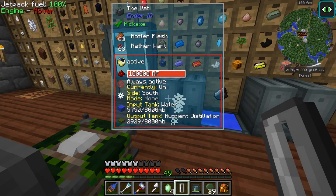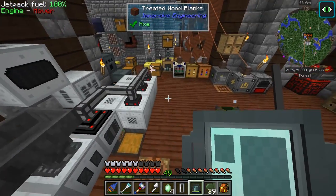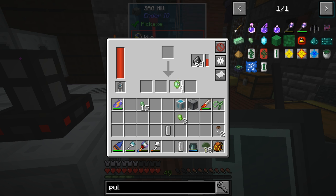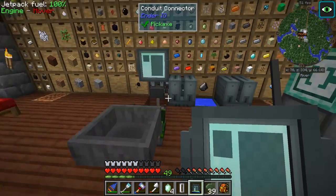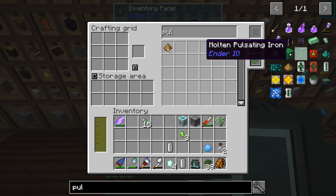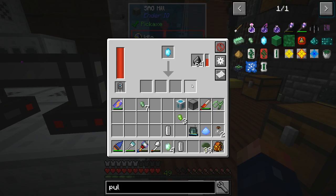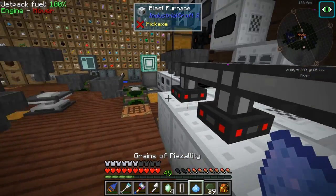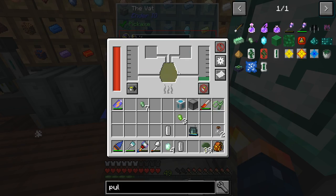Four buckets, and it needs a crushed ender crystal and a crushed pulsating crystal. So we have that. I might want to just make a Staff of Traveling for this, but I would love to have the matter transceiver and receiver up and running. So that'll work out well.